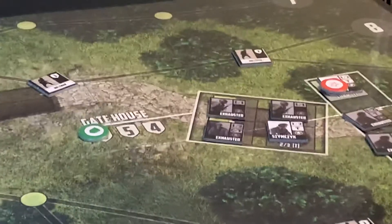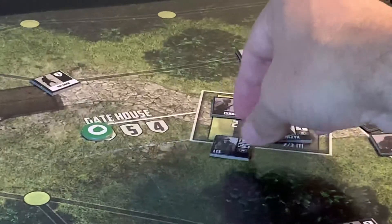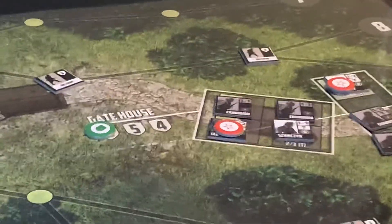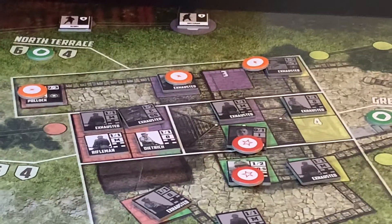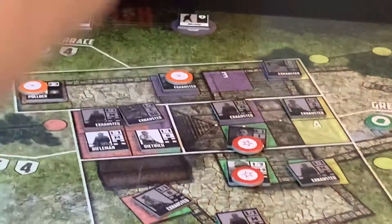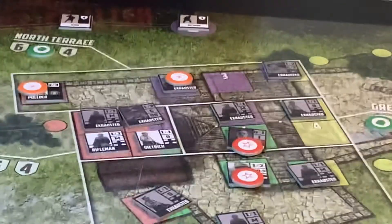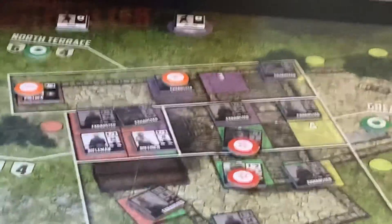I got two more to go. I'm going to flip over this American commander. And then over here, I guess I'm going to take this disruption marker off of this guy here. So he's not disrupted, but I can't flip him over yet. So that would be the last marker.